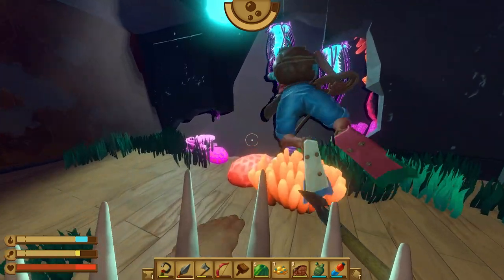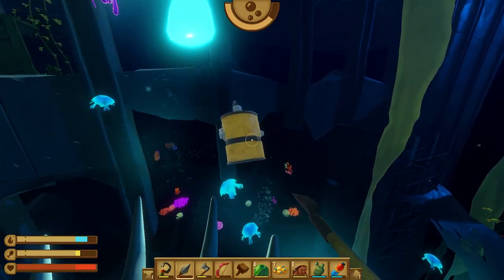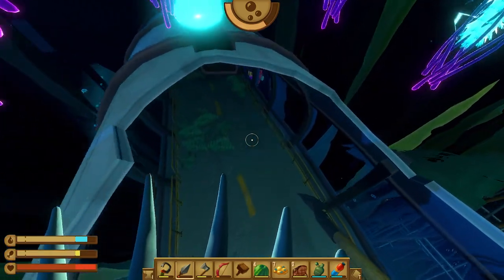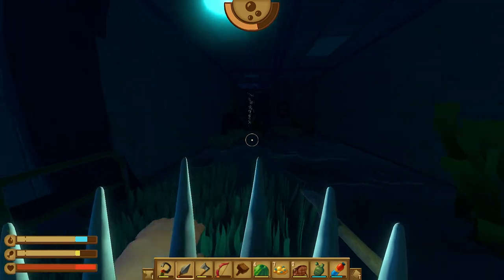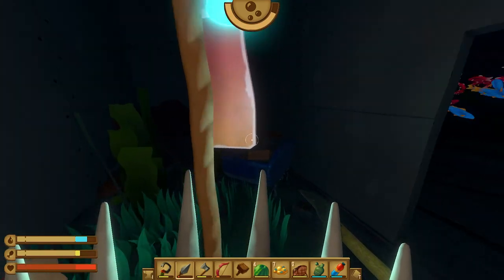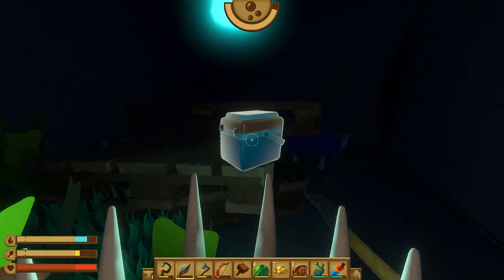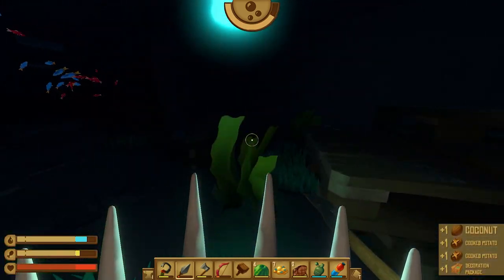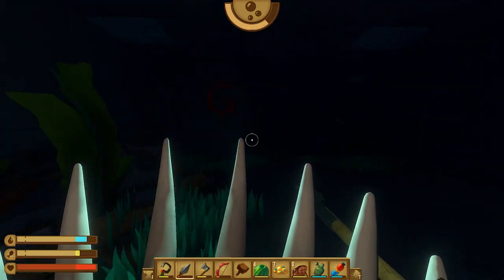We gotta wait for the thing — go go go! Okay, so it's this spotlight here we have to build. And now look, they're clearing out of the tube. Yeah! I got some stuff though. If you want to explore, that's fine — I gotta drop off some of my stuff and get another oxygen tank.